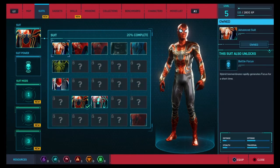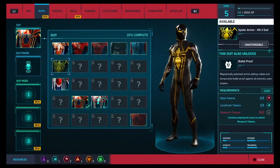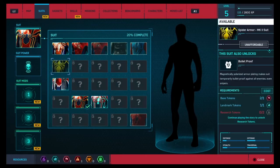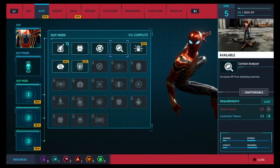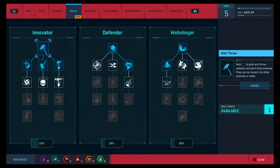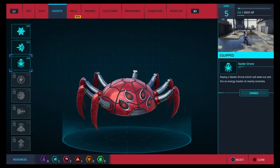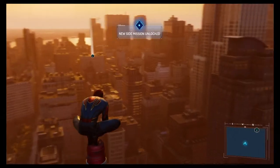Wait — there are MORE suits? Are you kidding me?! The Spider Armor — words cannot explain how amazing these are. It's like when you buy a new skin, that's the excitement you get. Suits mod: increase XP from defeating enemies, perfect dodge to increase damage. Silent step — I want to check the inventory. I already have that locked so I don't need it for now. New side mission unlocked!